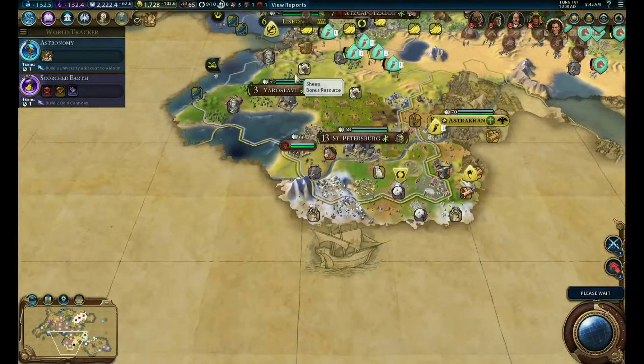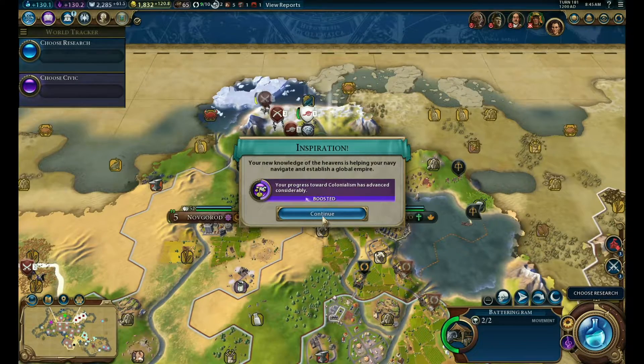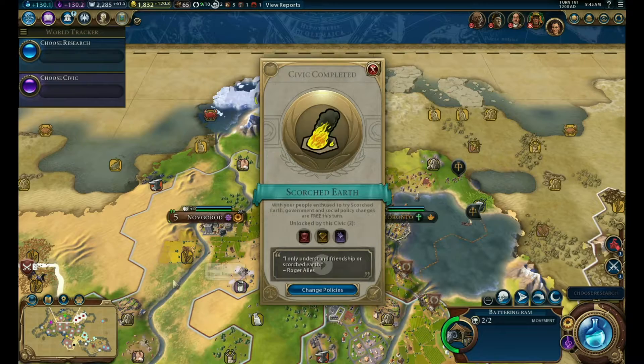Let's hope that is not a barbarian encampment near one of my cities. Very nice - Astronomy! And we have Scorched Earth.